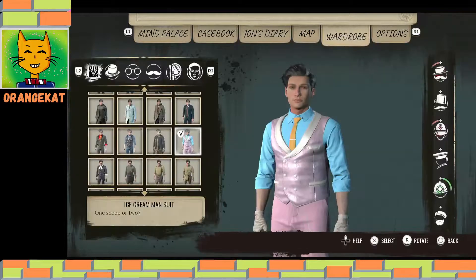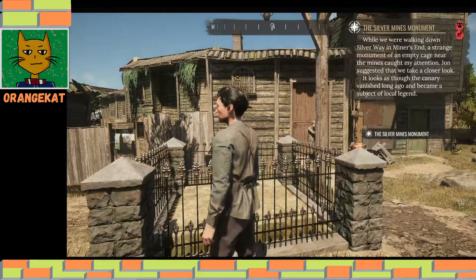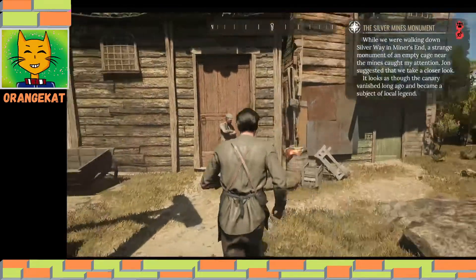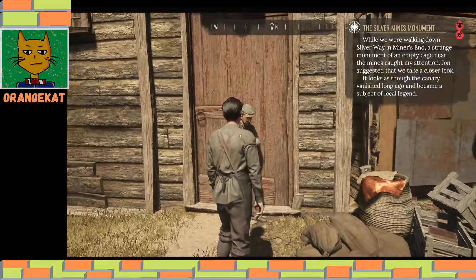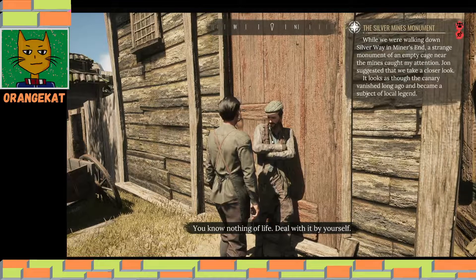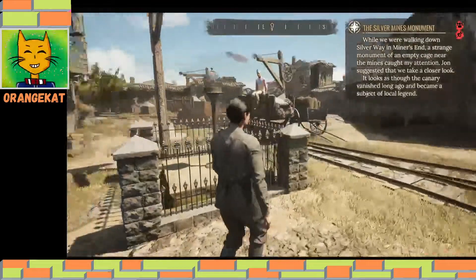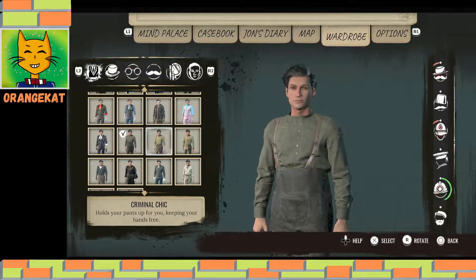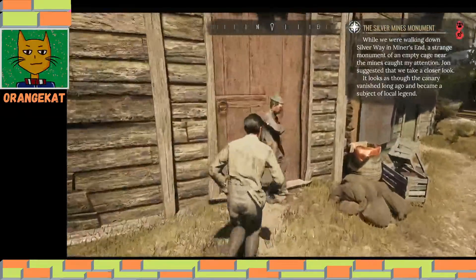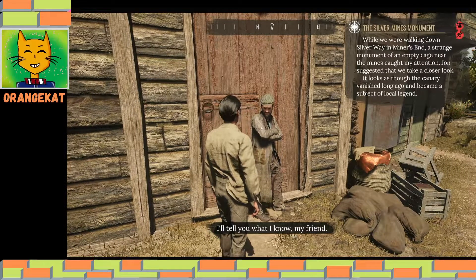We can ask people — to do so, change the clothing to workers' apparel. This is the working area. 'Can you satisfy my curiosity?' — 'You know nothing of life. Deal with it by yourself.' So you have to change your clothing to blend in. 'Do you know anything about this?' — 'I'll tell you what I know, mate.'